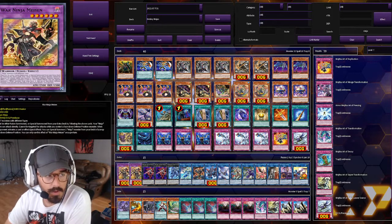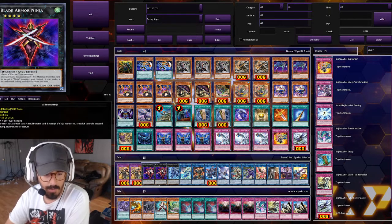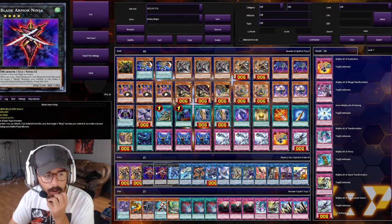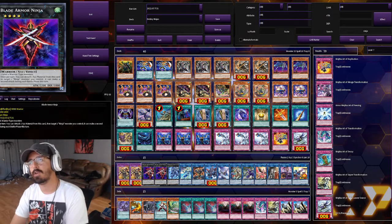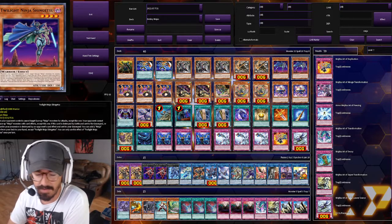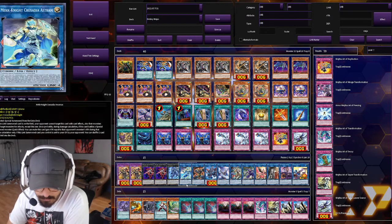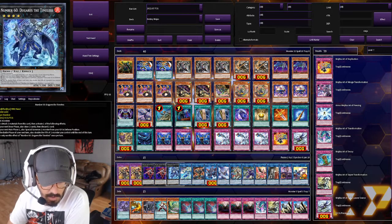Moving on to the extra deck: we run two War Ninja Myzen — a good number in case he dies or you want to duplicate him. Two Blade Armor Ninja for the direct attack OTK win condition. I'm considering incorporating Number 12 Crimson Shadow Armor Ninja since he makes things unaffected by monsters, but that's kind of why I use the Shingetsu soft lock instead. Then the Wendugaris to abuse Hanzo more — part of the Isolde play — and you can also use it to draw if you need to.